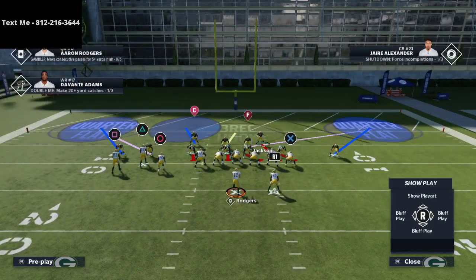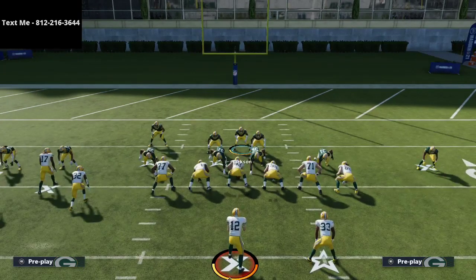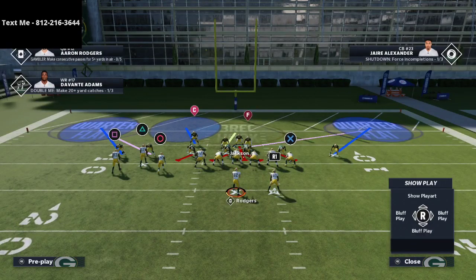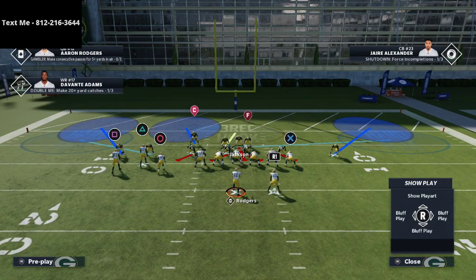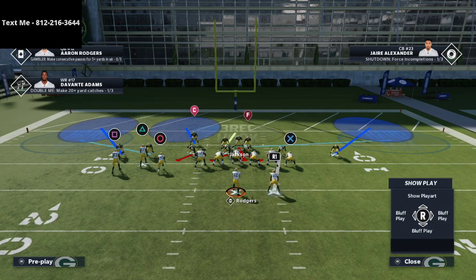In the red zone it's almost guaranteed people will try to throw the ball to the flats. There are a few things to watch out for: curls, seam wheel routes, and corner or post routes. Cover four quarters does pretty well against all of those. We shade our coverage down — we have a hard flat on the right side so if the running back shoots to the flat we've got a linebacker there. I always man up the running back in the red zone every single time, just to be safe against any route the running back could be on, including option routes.